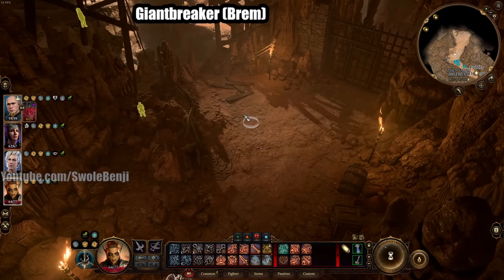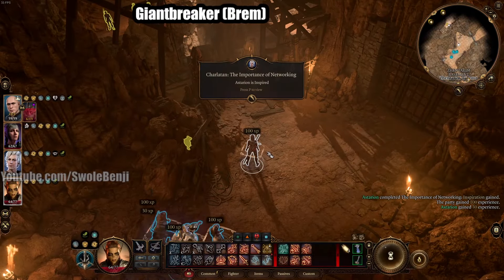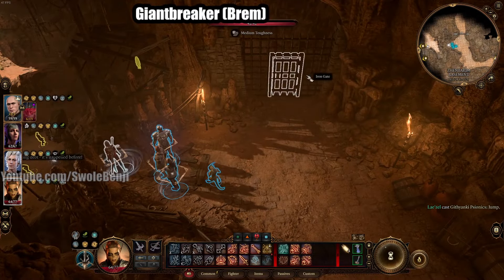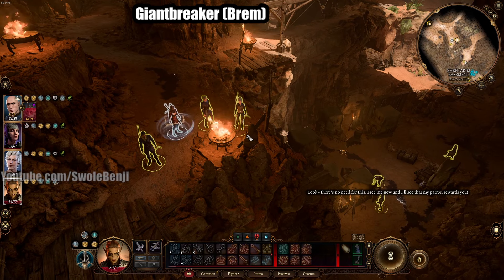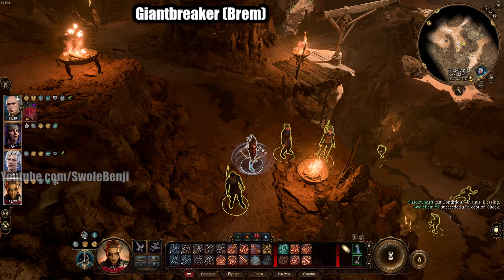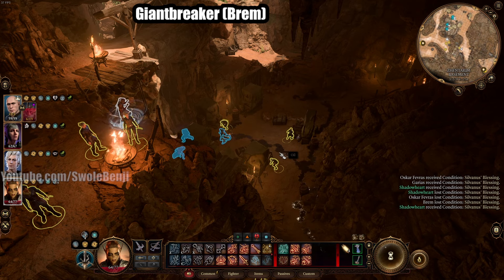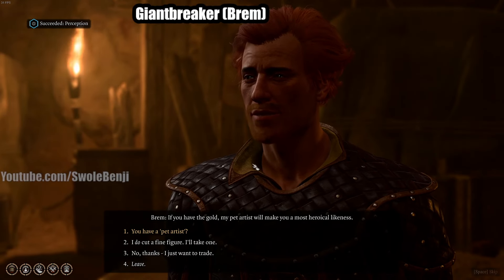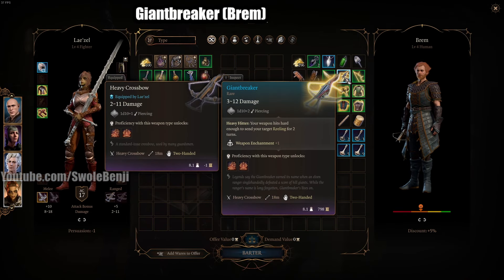Here's the waypoint. You go in and once you've rescued the Zhentarim, they will let you into their cool little camp. Talk to Zarys and let her speak — you get a reward called Herald. Then you jump down and there's Brim. Brim's not really the nicest dude, but you want to trade with him and he has the Giant Breaker for you to buy.